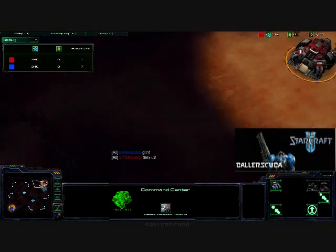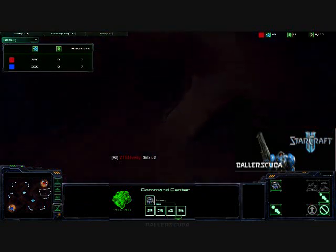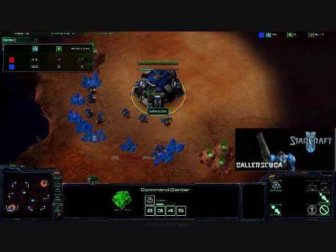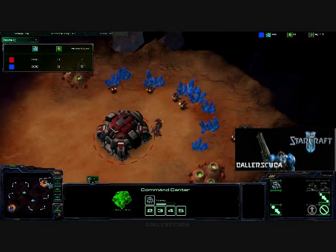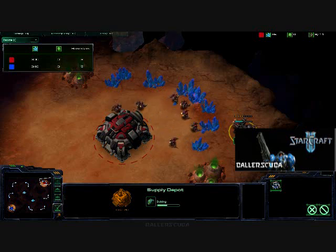This is on Blistering Sands. As you can see, there are rocks blocking the back door but nothing blocking the front door. I am going once again for the MMM build, as it has done me pretty well so far. I'll continue to go with it until somebody forces me to do something else.